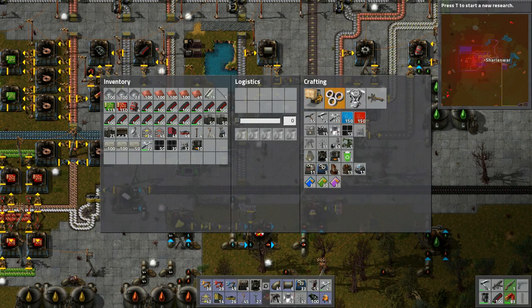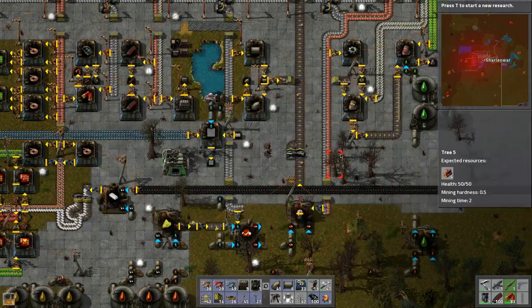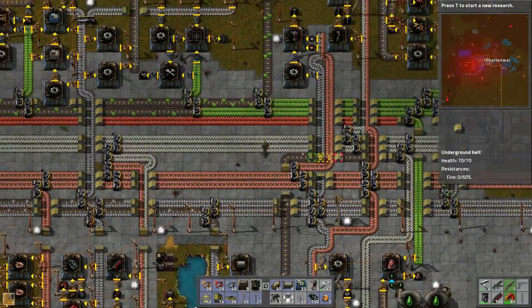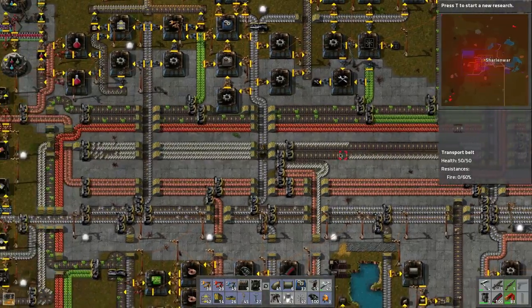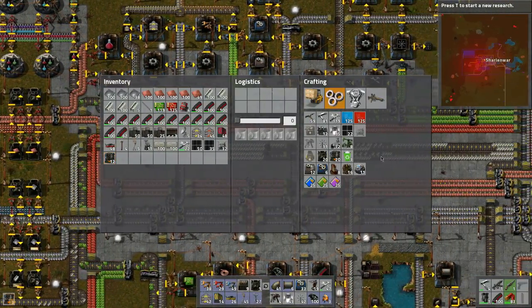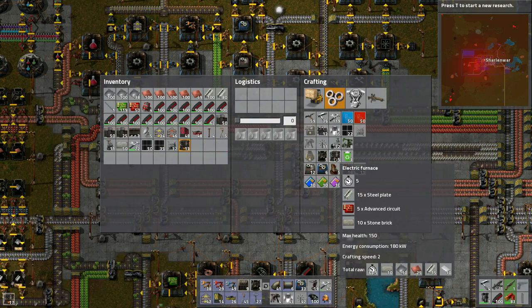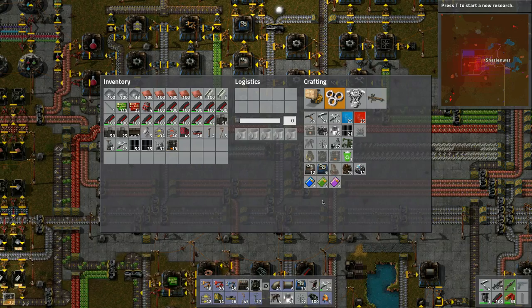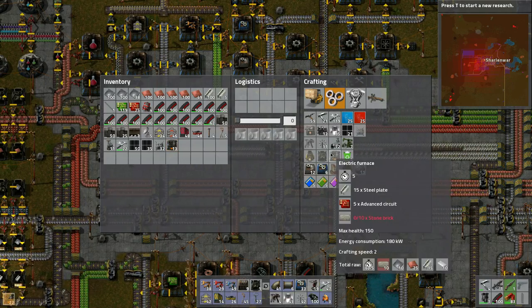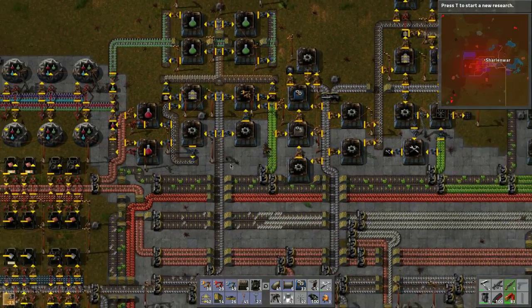Let's see if I counted correctly - what, did I run out of steel plates? Let's grab a bunch of these. 5, 10, 15, 20 - yeah I think that's correct. And then now we're out of bricks - I don't think we'll need any more, we'll have all of them. So let's run up here.